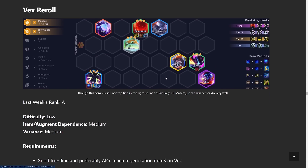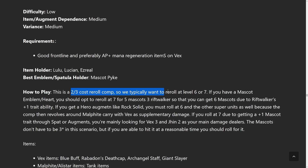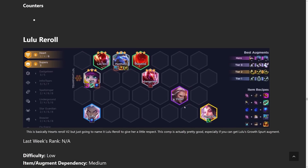Next we have Mascot Vex reroll. This is a heavy mascot build where in the mid game you play Supers, and then once you can fit six Mascots you swap the Supers out — but if you manage to get three-star Supers you could keep them. The only important item is Blue Buff on Vex; after that go pure tank items on Malphite and any other ability power items on Vex. Archangel's Staff is preferred because fights last a long time. This is a two and three-cost reroll comp with a specific leveling pattern on the website at bunnymuffins.lol.